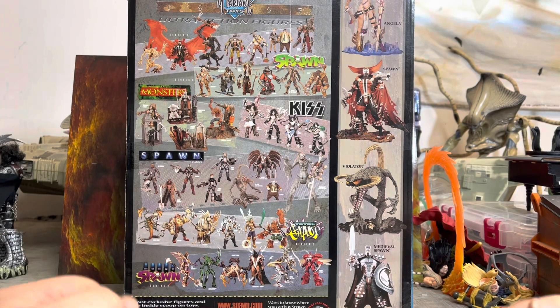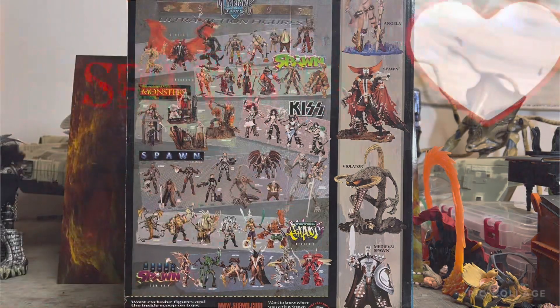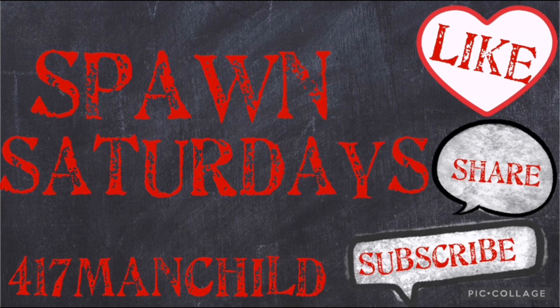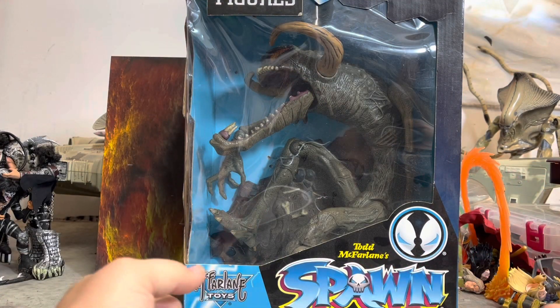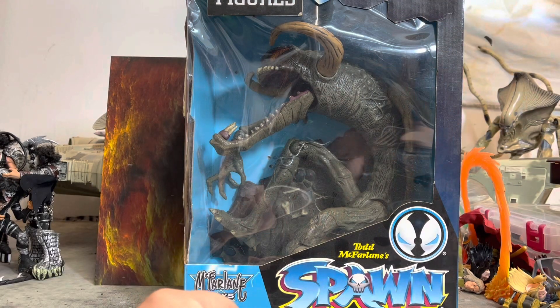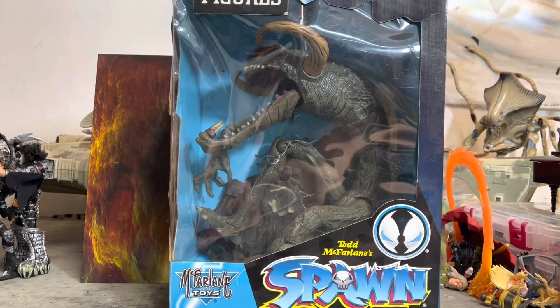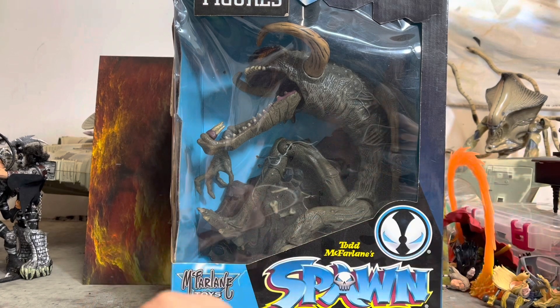It's another Spawn Sundays, so come on back and see what we've got. Welcome back cave dwellers, we are in the Man Child Cave. I am the 417 Man Child, and today we're going to be taking a look at the 12-inch super-sized figure of the Violator. Yes, this thing is too big for the screen, so before we get started, hit that like button because you know you're gonna love this.